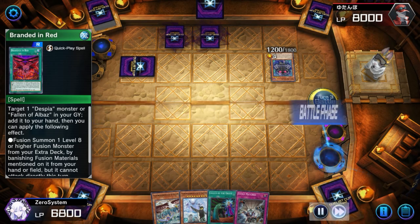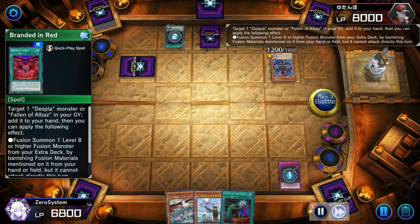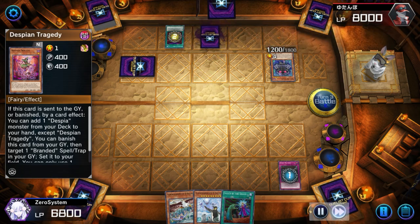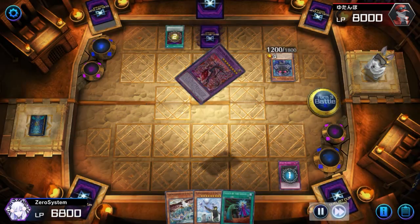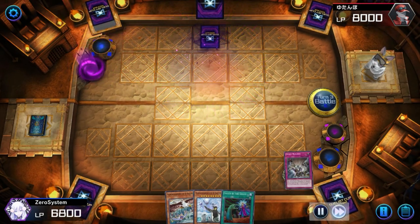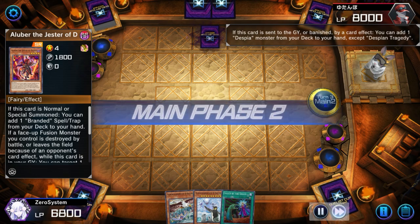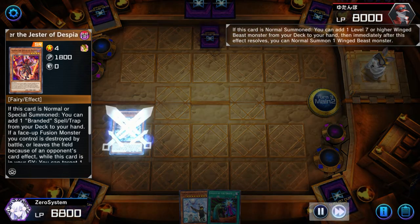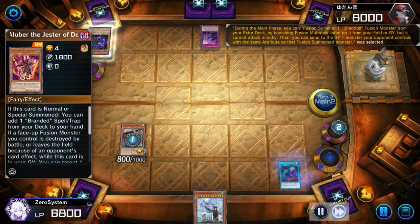I'm probably going to use Book of Moon on the Mirror Jade and then try to go into Evenly now, because I know they have Branded in Red set. If I tried Called By now they could just chain Branded in Red, so I have to let this Branded in Red resolve. I can't activate Called By in response to the Branded in Red after I Evenly, because then it leaves two cards on field when Evenly resolves, meaning the opponent would get to keep two cards as well. So I have to let the Tragedy resolve.